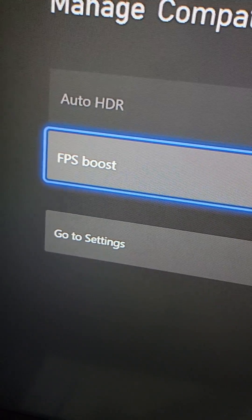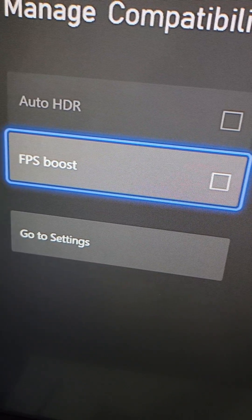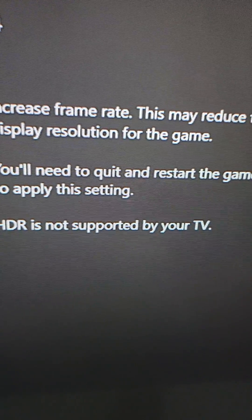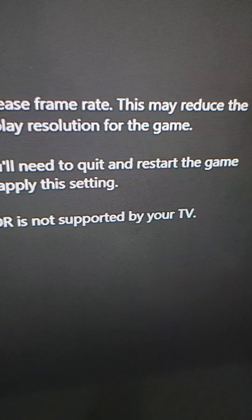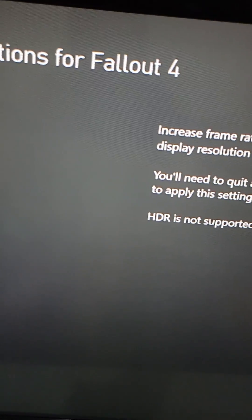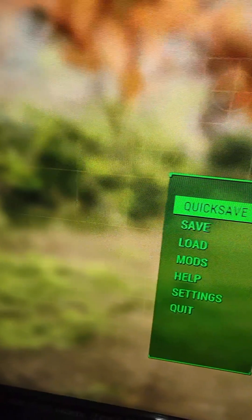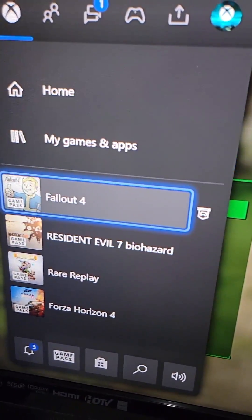For this game you can do it — you can turn this on. So just press on FPS Boost. It notes right here that you need to restart the game, and as mentioned, it could reduce the resolution for the game. So go back and fully quit out of the game.